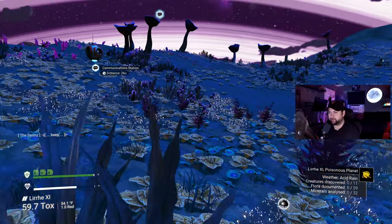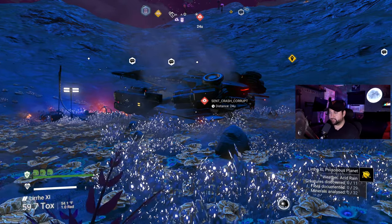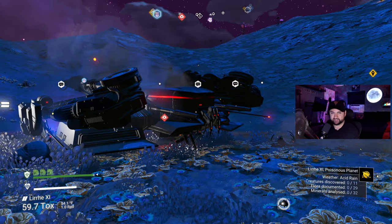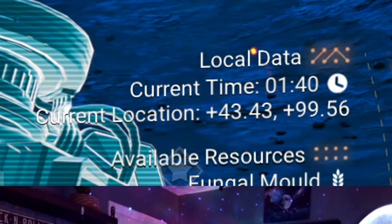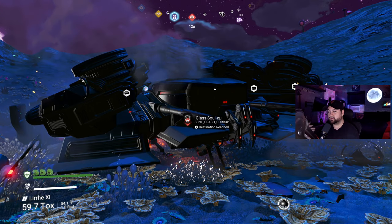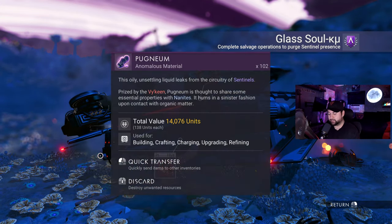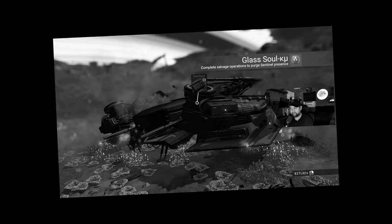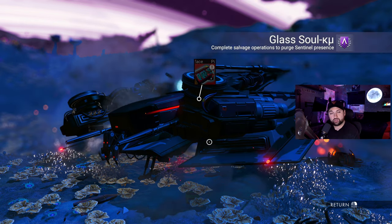I'm not able to find an S class — apparently nobody has found one. I thought the one I originally got was an S class, but it wasn't; it was a B class that I upgraded to S class. So the best one I've found is this A class. Yes, it's not an S class, but you can upgrade it for 50,000 nanites. Here is where you need to go — if you come here you can claim my ship, granted it is an A class, not an S class.